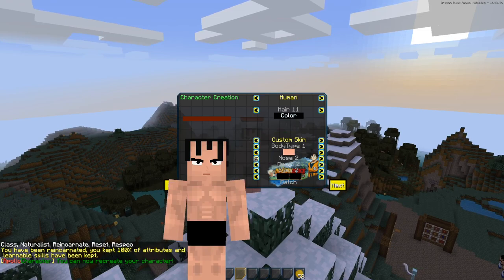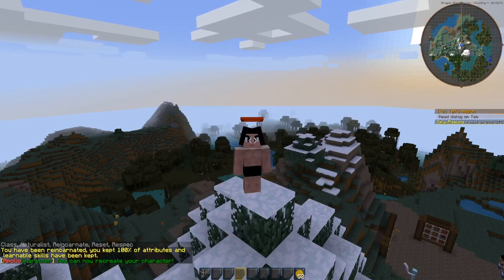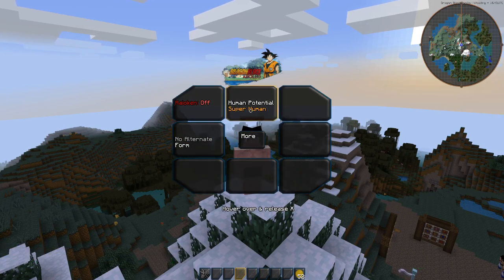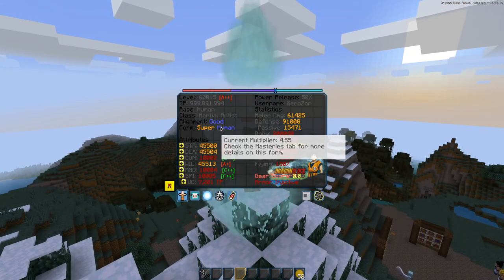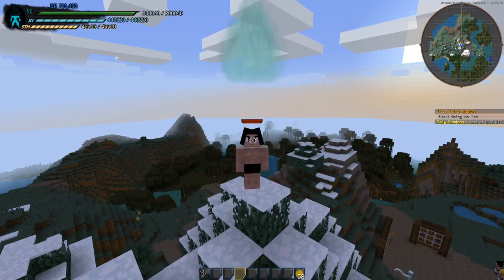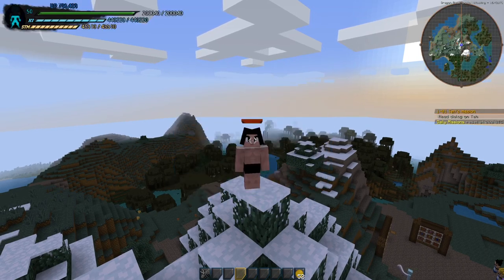That's it for that. Now for humans — humans and Saiyans are interchangeable in most cases. As you can see here, Superhuman is now its own form. It's no longer a weird passive-esque form, and I'm very happy with that.